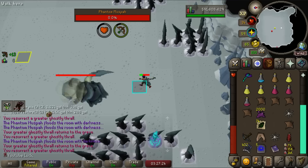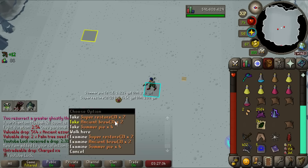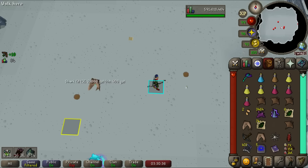This kill felt like it might have been sub-three minutes — yep, there it is, sub three minutes! There's the charged ice, which is just a pet transmog, nothing too insane. We got it on our second kill T-bow only, so what does this tell us? It tells us the T-bow is ridiculously overpowered.